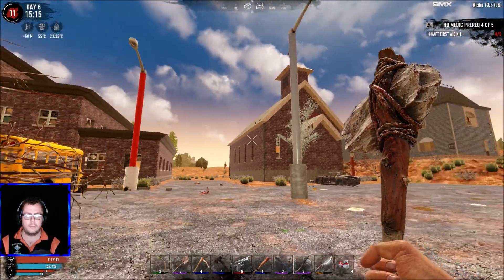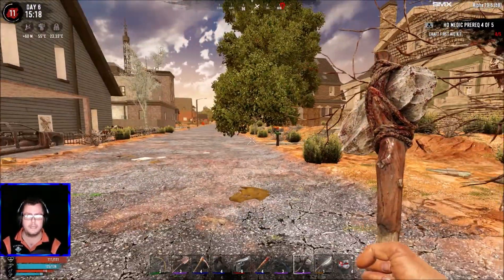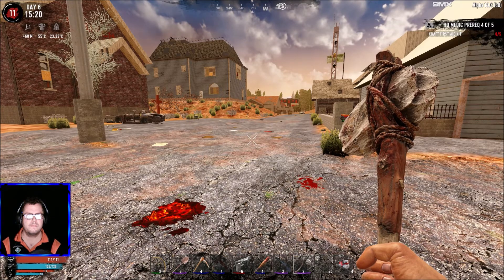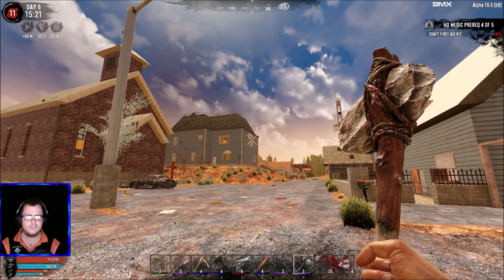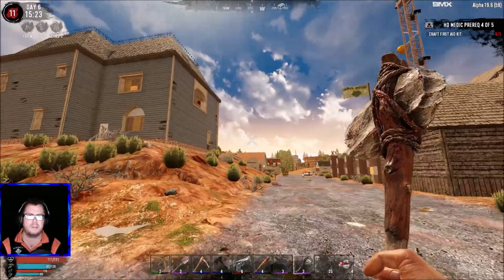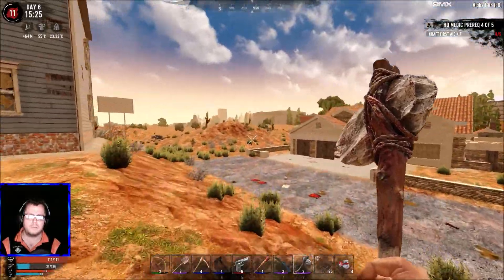We can jump on this roof and run to that roof — we just need to survive. Last episode we also found the impact brace mod, so now we can jump without worrying about our legs. Technically I could use that base as the structure of my defense, but the problem is the zombies are going to respawn, so if I build over here we'd have to worry about those zombies and the horde night zombies.